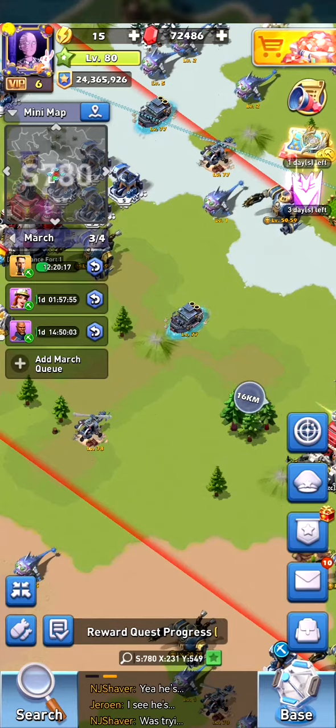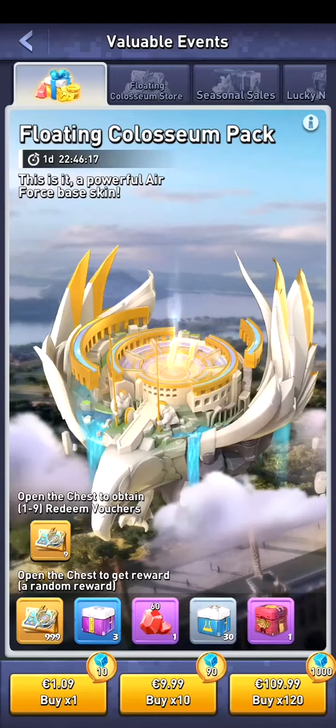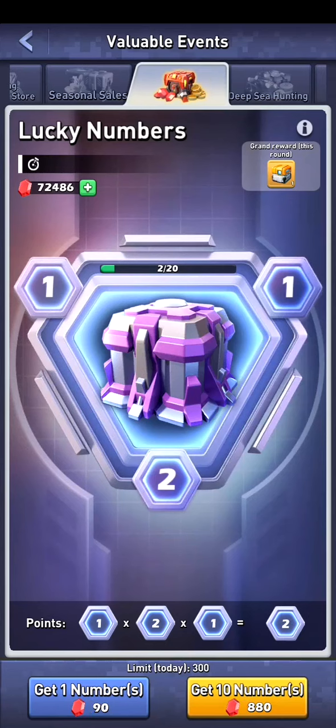Hi and welcome back. Today a new event has started — it's the lucky numbers event and let's dive right into it. We got three numbers over here. I used the free roll already on the bottom left. It costs now 90 gems for one number and for 10 numbers it costs 880 gems.